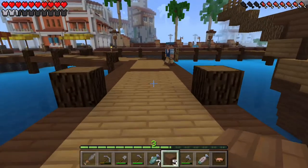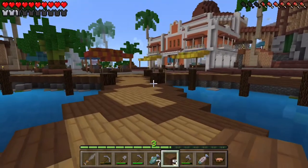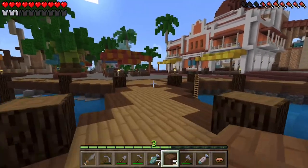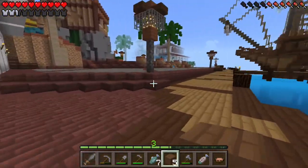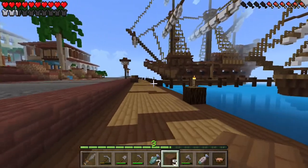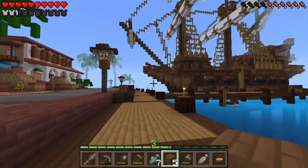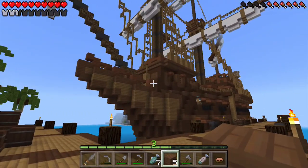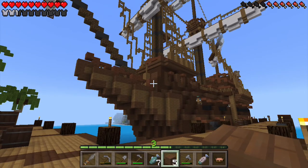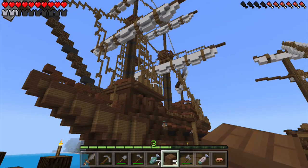Hey fellow pirates - I know that was cheesy but I love pretending to be a pirate. Anyway, welcome back to my let's play of this new map from the Pocket Edition of Minecraft. We are going to go check out this other ship. Now that last ship we checked out last episode didn't have an entrance but it had some pretty cool stuff, so let's see what's going on over here - it's bigger, it's grander.